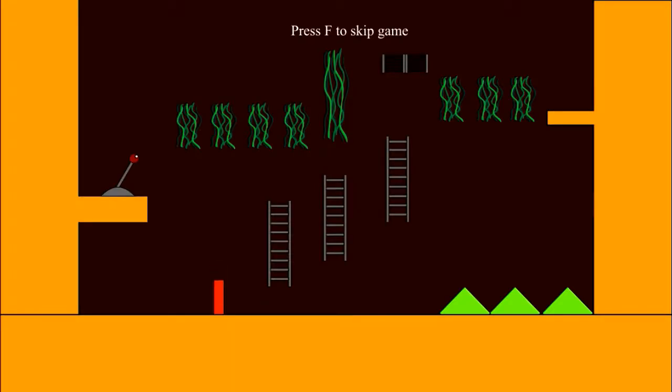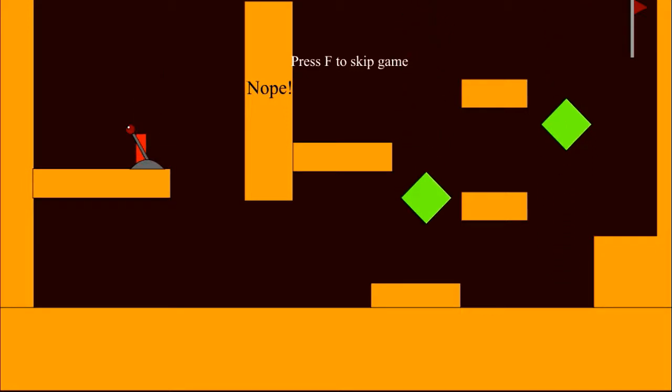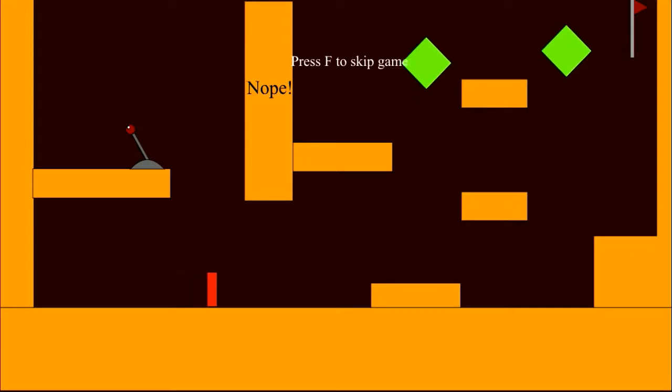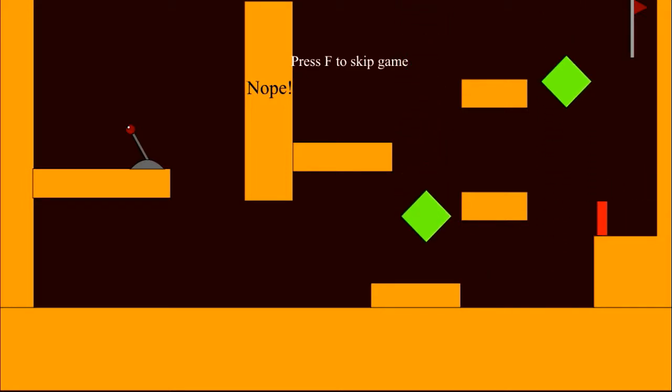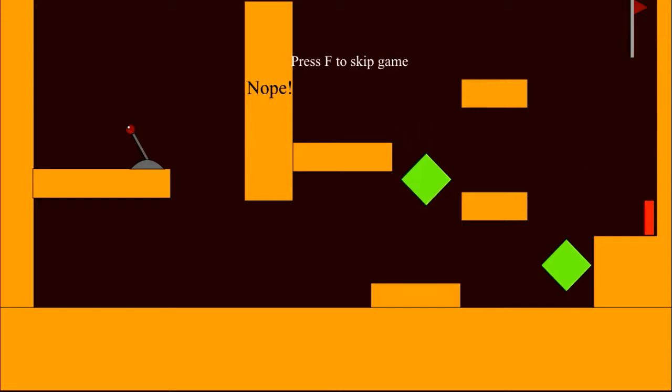Stage six, here we go. Hmm, this is tricky. If I die I have to press the lever again — well, that's the easy part. This is tricky evil. Let's try it again.